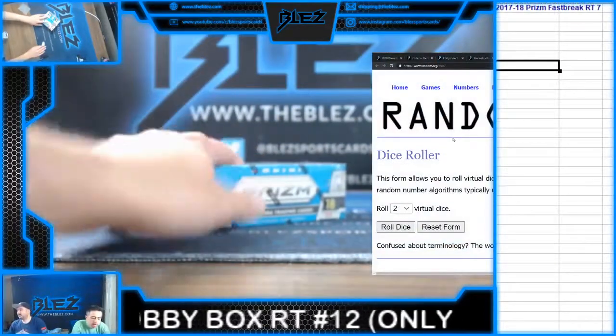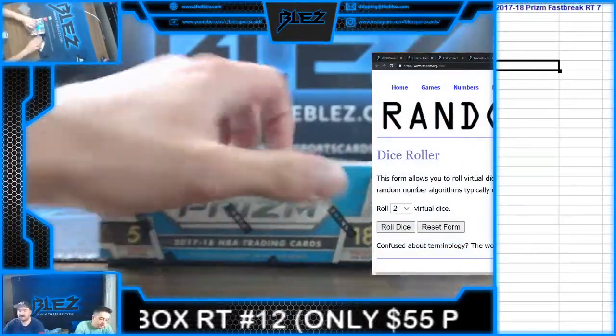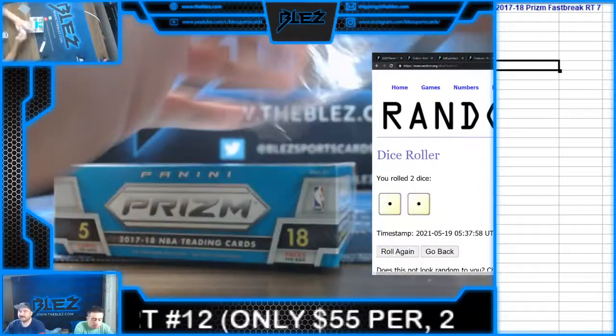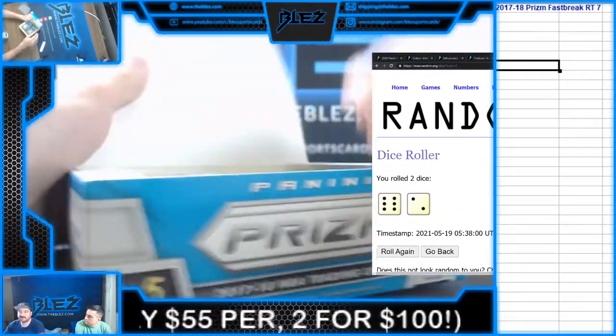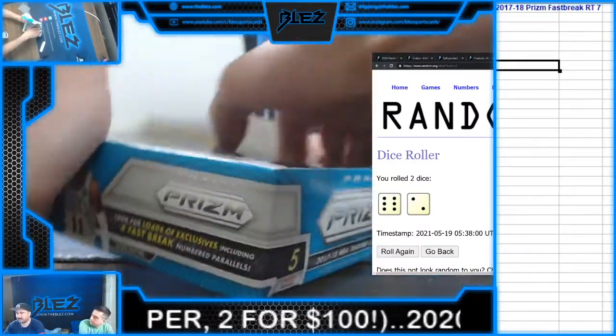We'll do the random 17-18 Prism Fast Break. Alright, let's do a dice roll here. If we don't do Snake Eyes, go again. You roll a lot of Snake Eyes — that's like the hard one in two days.